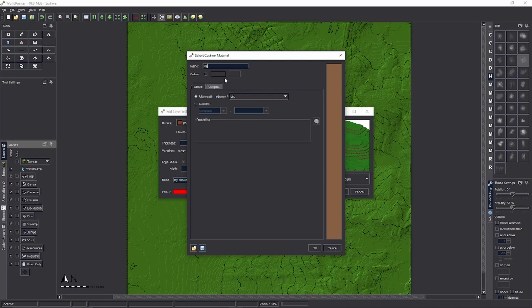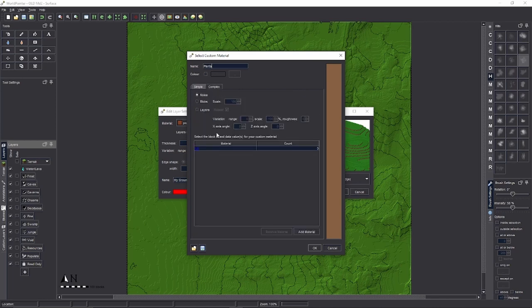Let's call this 'Plants'. We're going to do Complex — Simple is just one plant type, like if you wanted to cover the whole thing with just normal grass. We want Complex because I'm going to add a couple of different types. Whichever pattern option you choose determines how the plants are mixed up.